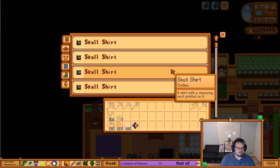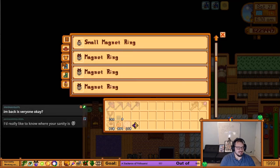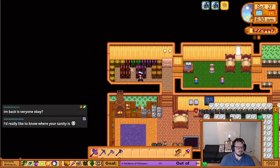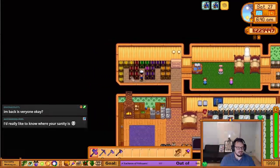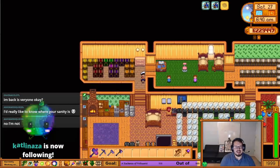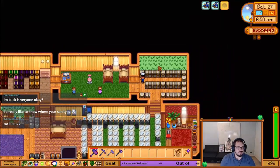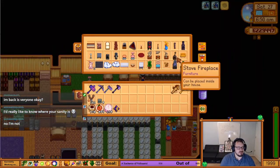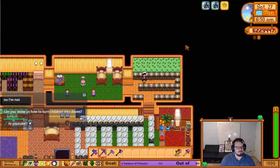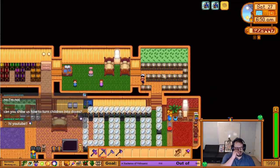A lot of you have probably seen this dresser before — this is just where I keep everything that can go in it. I used to just use chests here, which is why all these chests are here, but now they're just used to store weapons. These chests over here, if you've ever wondered, are where I store all of the furniture — anything that doesn't stack in the dresser just goes over here so it's out of the way.